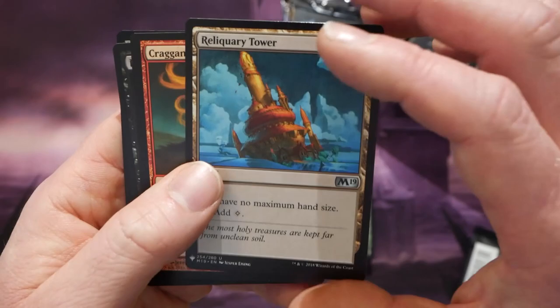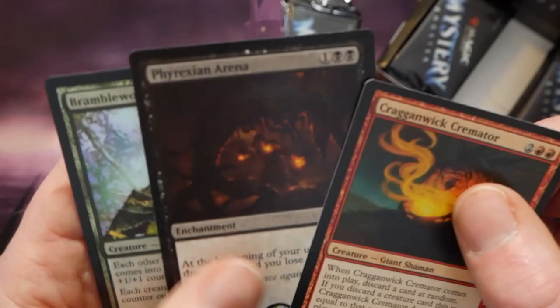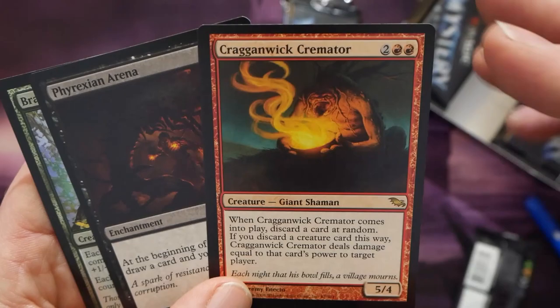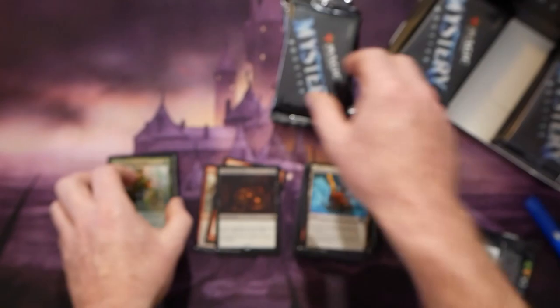We're running drafts Friday, Saturday, and Sunday — I always love having a ton of people in the store. A couple of rares in this pack: we had Phyrexian Arena, which is a really nice hit, and then Creakwood Cremator, originally printed in Shadowmoor. Also a foil Bramblewood Paragon — that's pretty nice, get some elves deck going on there.